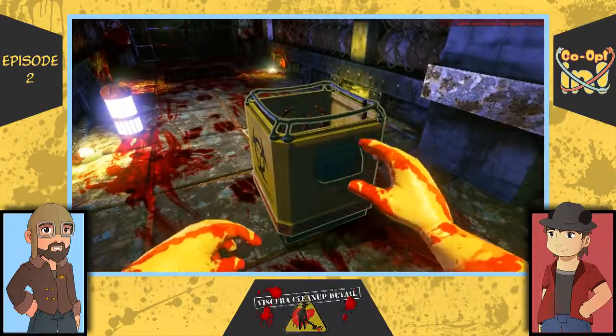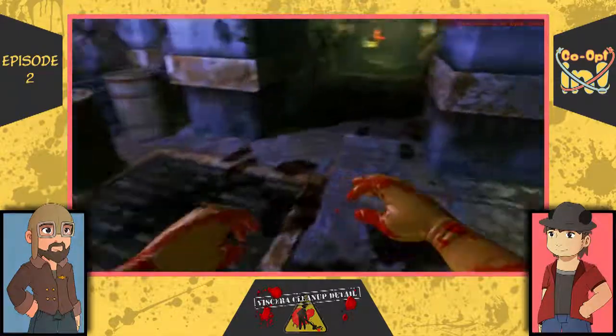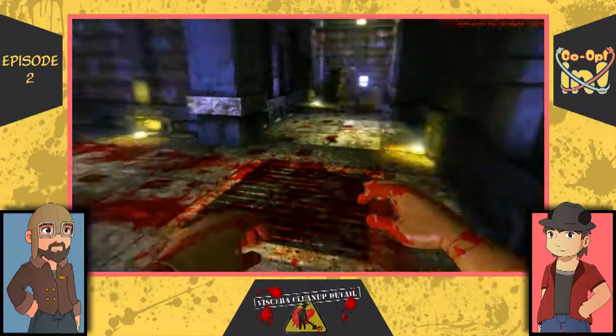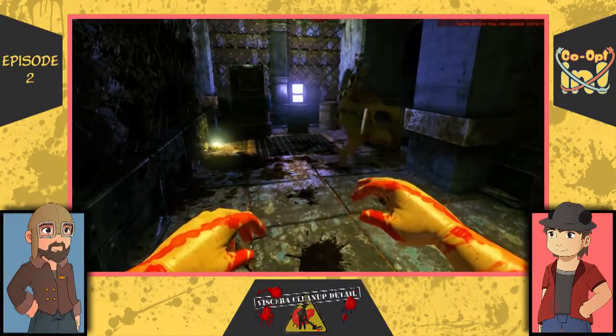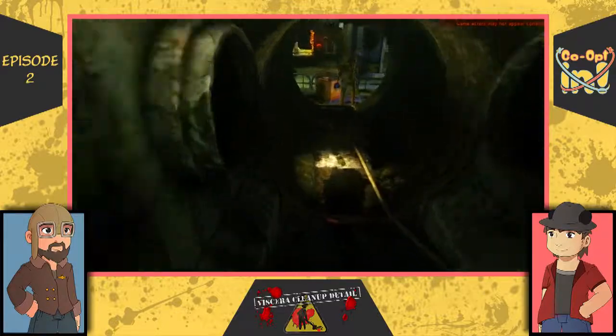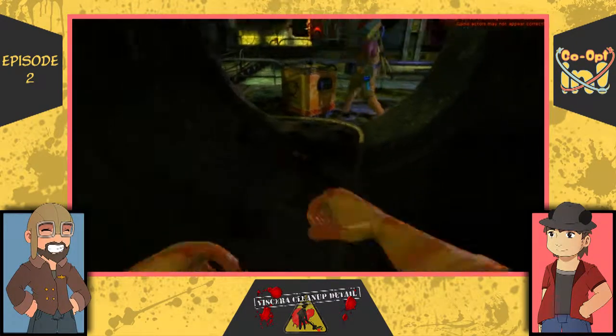I think there's some shells in the first area, though. So I'm going to grab the mops, and we'll start mopping up the blood, and then we can use the brooms to sweep up all the shells and things. Why don't you bring a bucket back, and I'll go get another bin. Can do.